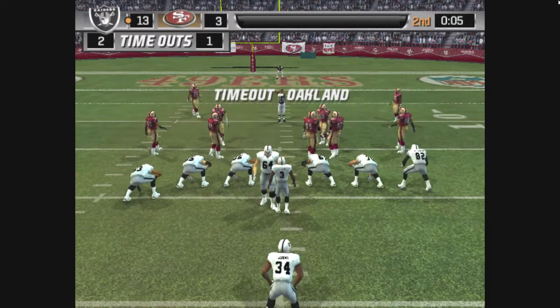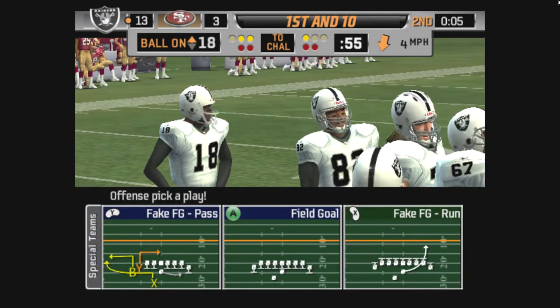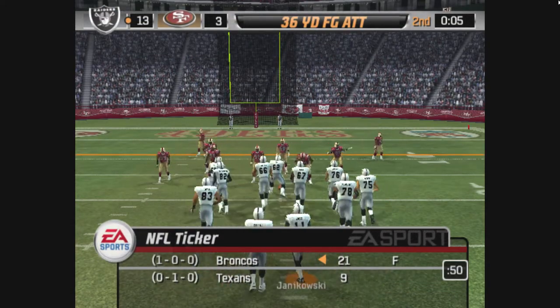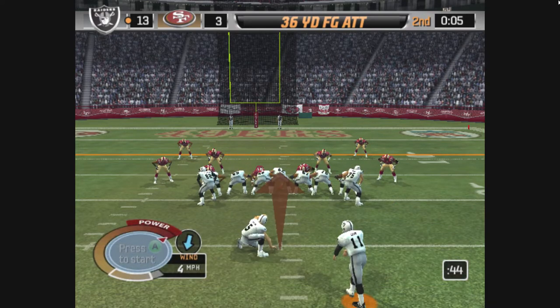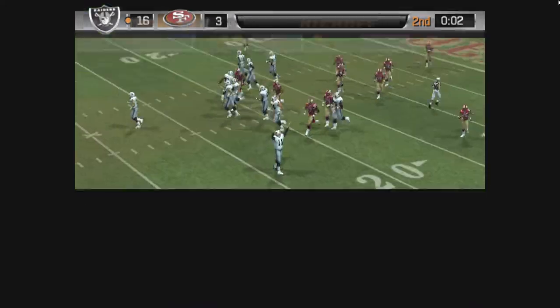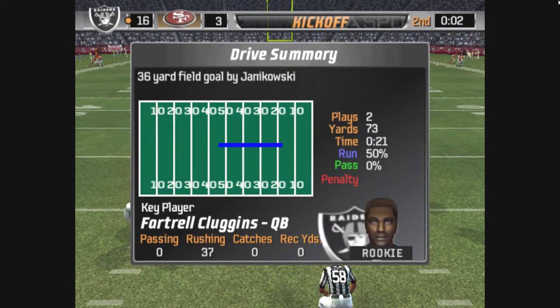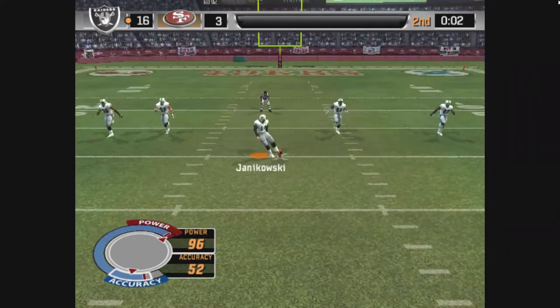Oakland will call the timeout here. You better kick it here. Janikowski heads out to try this field goal, and it's on its way — the try is good. The drive concludes with a field goal, and they seem to be relatively happy with that. Not every drive is going to get you a touchdown, so getting three was big. Now they've got to go over what worked and what didn't, so the next drive will get them a TD.